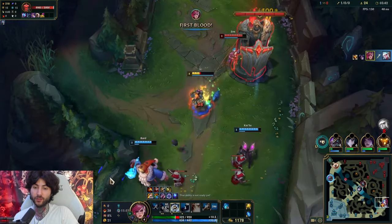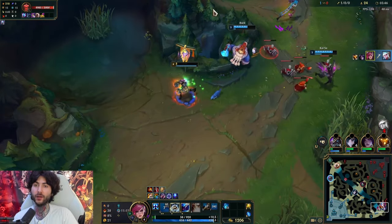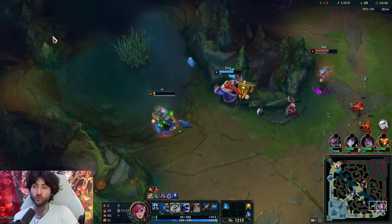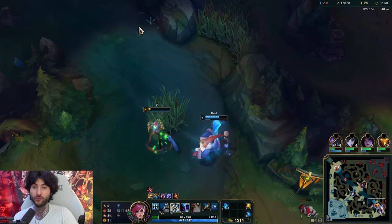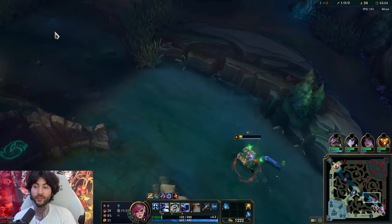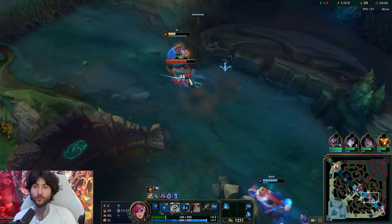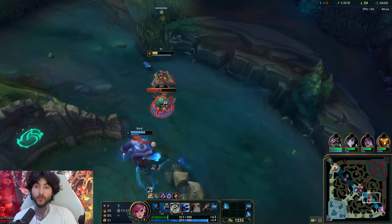Here we go - auto combo, very nicely done. I'm going to eat the tower and just get the kill. Very simple: that mechanic you just saw me execute is a very interesting one - it's pretty much your E, kind of like an AoE that pushes and hits everything behind. I was able to utilize that and just get that beautiful kill.